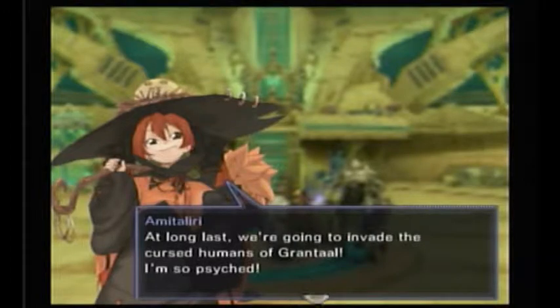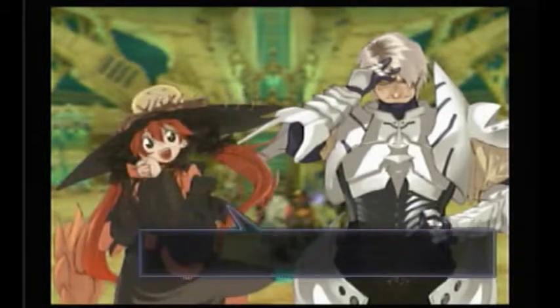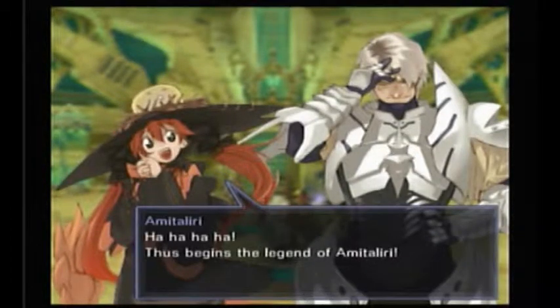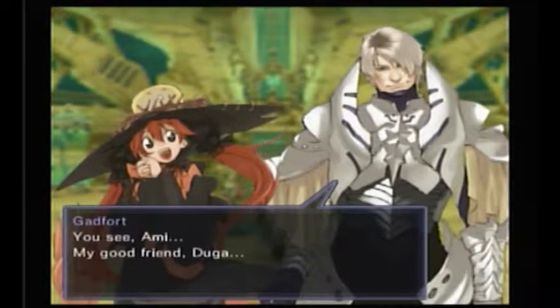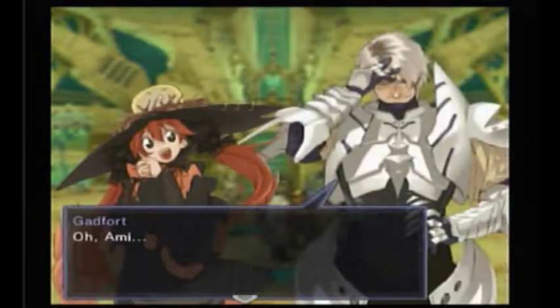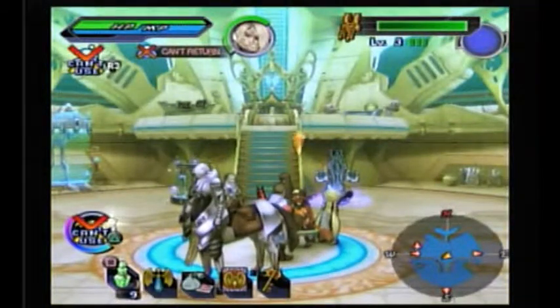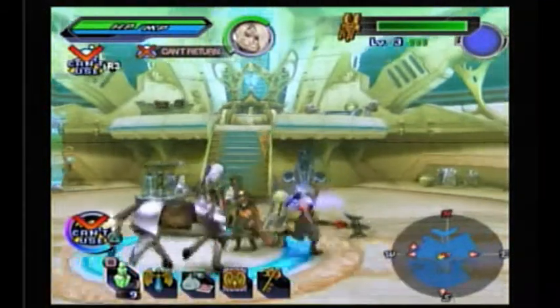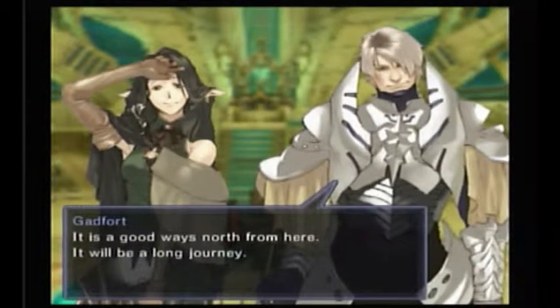Ami declares thus begins the legend of Amatiliri. The response is no. Cyril mentions her good friend Duga — Ami says she'll defeat the humans and be the youngest Levi ever. I wonder whether the last Levi has to die or just steps down. When asked where Grontal is located, a party member says it's a good ways north — it'll be a long journey.